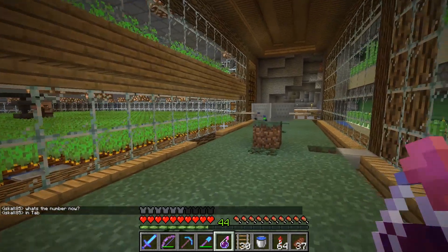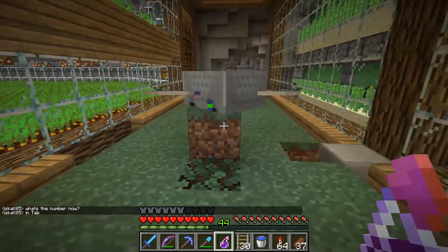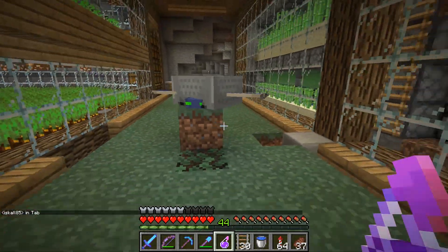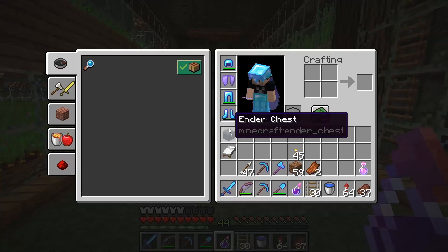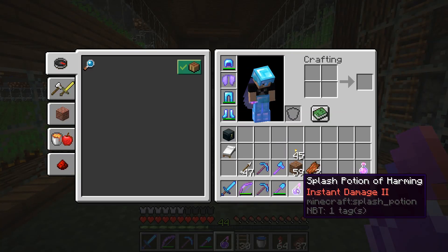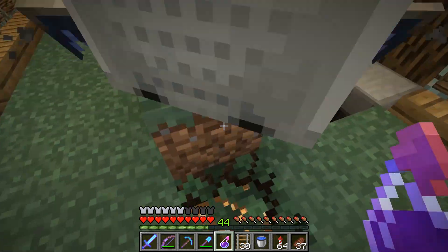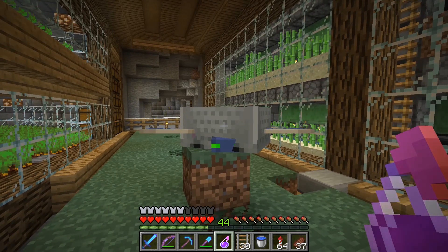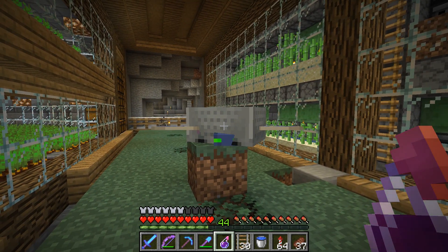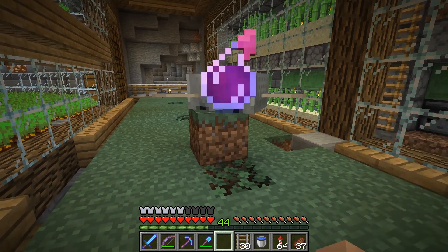I'm really glad I checked that out because if I was to throw a healing potion on him, I think he would have died - he's considered an undead mob. I actually need to do the reverse. So we've got a splash potion of harming instant damage II here and I'm going to throw that on him and that should make him feel a lot better. The server's really hating it - I think I'm going to hit myself here. Oh, there we go. Ow, okay, that hurt.